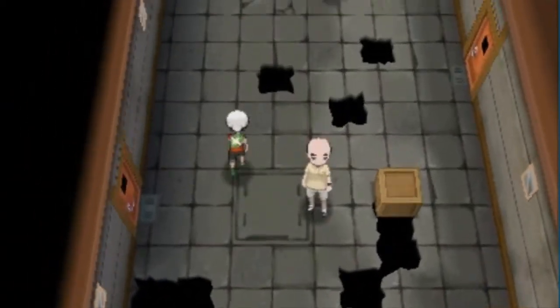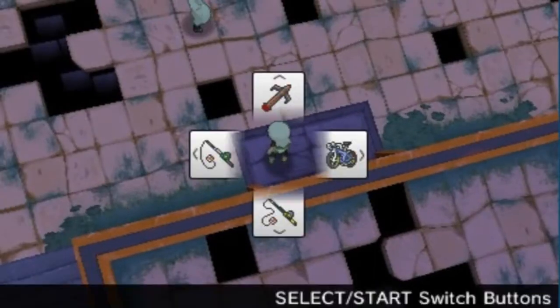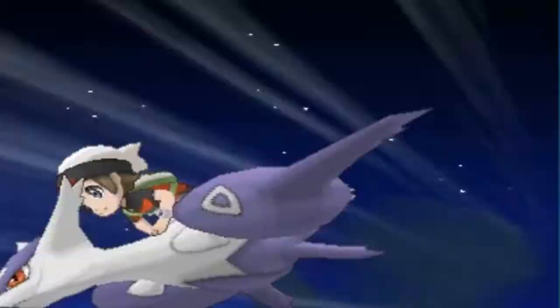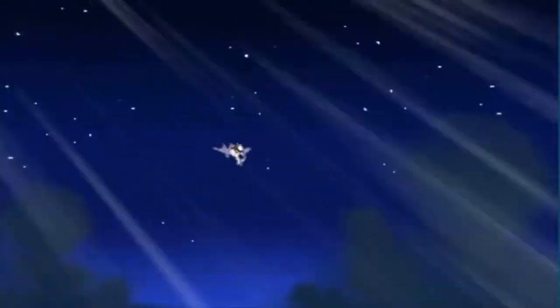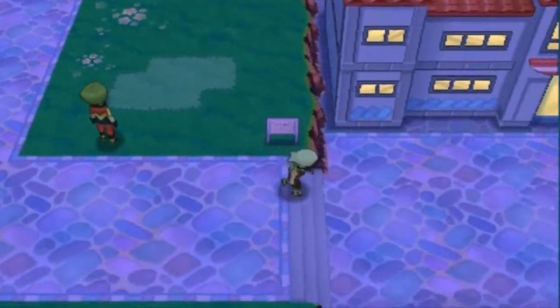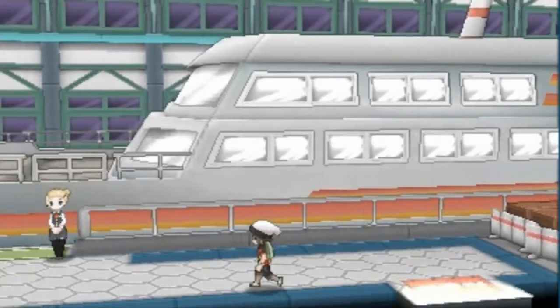We're running around capturing Pokemon left and right, and luckily we can just use the Eon Flute and fly. Okay, we're flying to Slateport City — we're not that far away. Alright, so now what you gotta do is go to the port right here and talk to Captain Stern. You'll notice you have the scanner, and from there he's gonna tell you what to do.